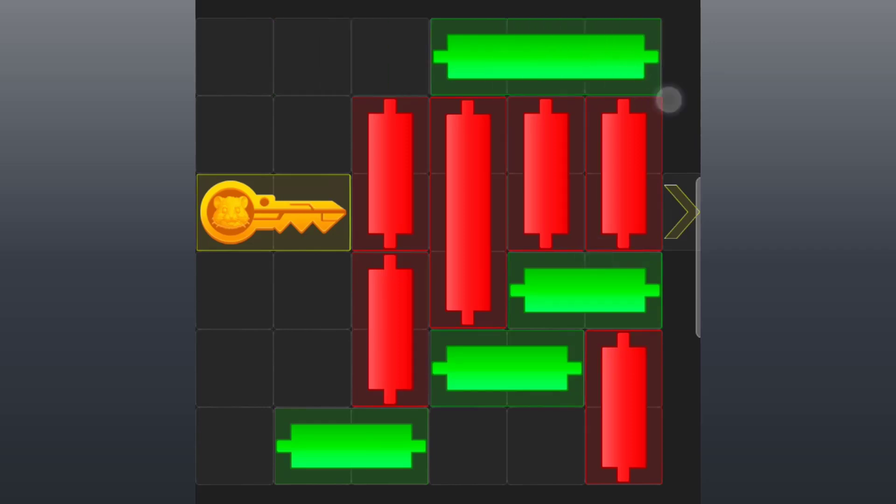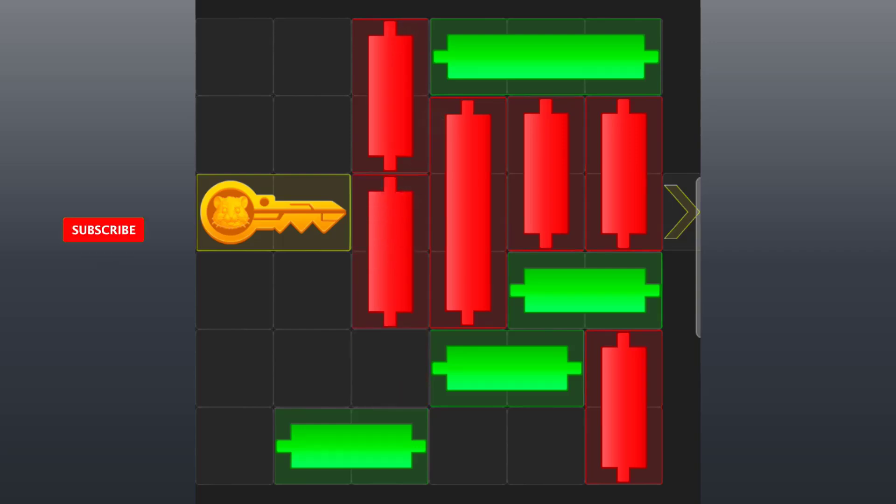Now, the next candle to move is the short candle at the center. The two short candles slide all the way up. Now, the next candle to move is the short green candles at the bottom. Slide to the left.